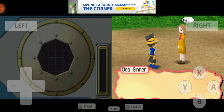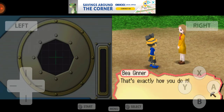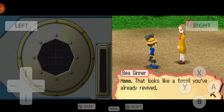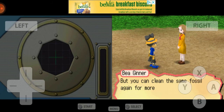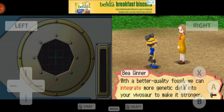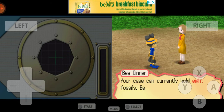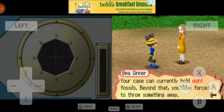Spinax! Congratulations, that's exactly how you do it. That looks like a fossil you've already revived, but you can clean the same fossil again for more points. With a better quality fossil we can integrate more genetic data to make it stronger. Anything you dig up will be stored in your case.